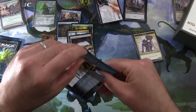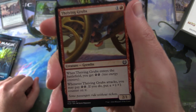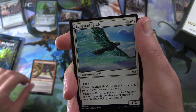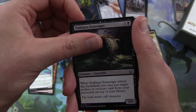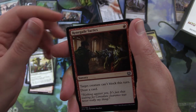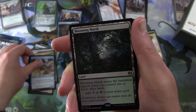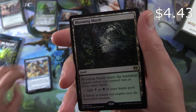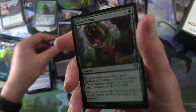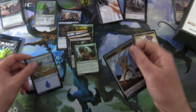Next, we have Kaladesh. And one of these days, if we open enough, we're going to get one of those juicy special foil cards. Starting off we have Thriving Grubs, Creature Gremlin — see him hiding under the carriage there — Aethertail Hawk, Durable Handicraft Scavenger, Welding Sparks, Larger Than Life, Bastion Mastodon, Revoke Privileges, Renegade Tactics, Self-Assembler. Uncommons: Make Obsolete, Voltaic Brawler, Experimental Aviator. And a Blooming Marsh — nice, enters the battlefield tapped unless you control two or fewer other lands, can tap for black or green. And a foil Nature's Way. And an island and a Servo Token.